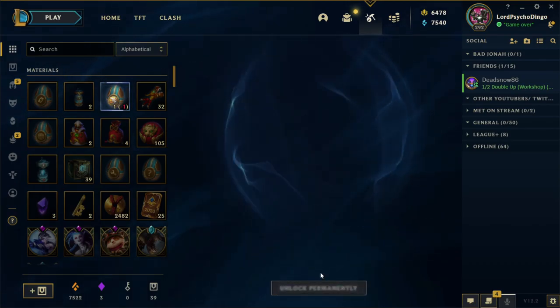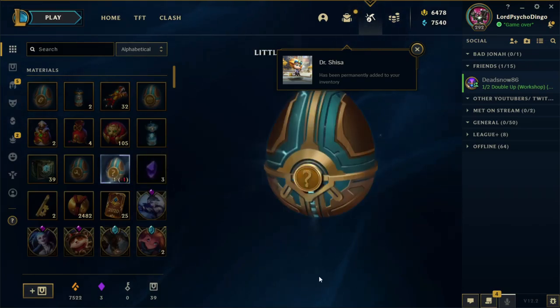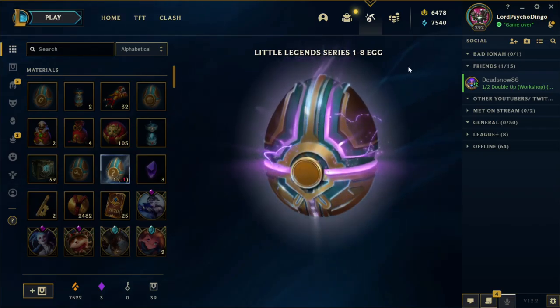30-day XP boost. And I got Shen — first skin I got permanently for this video was Shen. Very nice. Let's do this one, because it's guaranteed. Now let's open Little Legend Series 1 through 8.